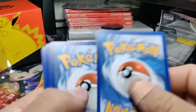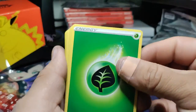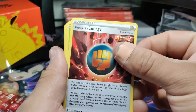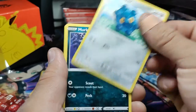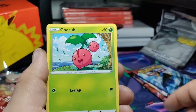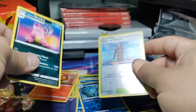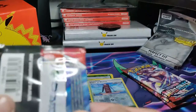Another Bellsprout — that guy's crazy. Next pack, four from the back: Leaf energy, a Gurdurr, a Level Ball — good pull — a Dex, Single Strike Energy, Bellsprout. My daughter's over there babbling. We got a Murkrow, a Horsea, a Cherubi, reverse Tower of Waters, and a non-holo Slowbro. Down to three packs — let's hope we pull something.